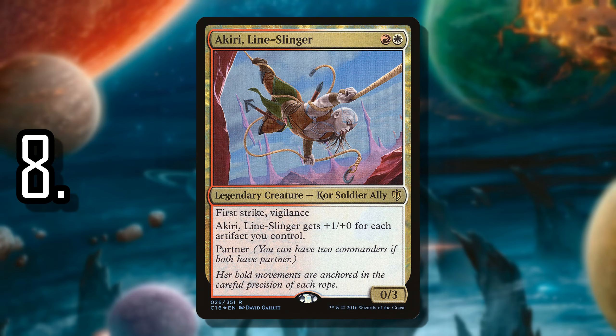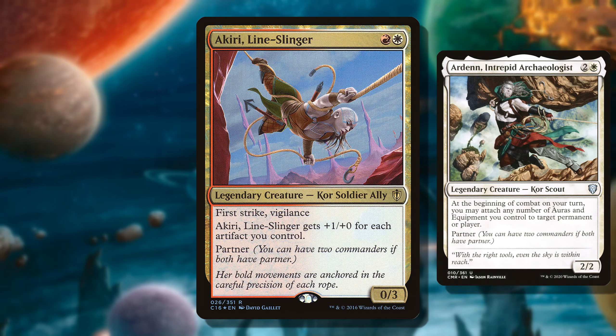Number 8 is Akiri, Line Slinger. A little lower on the list because she's more focused on combat, but she is really efficient. A 2-mana Commander that gains 1 power for each artifact you control — and it doesn't have to be equipment — is pretty insane with First Strike and Vigilance. It gives you an easy path to Commander damage. She also makes a good partner with Rograk, and we have Ardenne, Intrepid Archaeologist, making it even easier to load up equipment onto Akiri and swing for Commander damage. A little linear lower down the list, but quite powerful once you get her going.